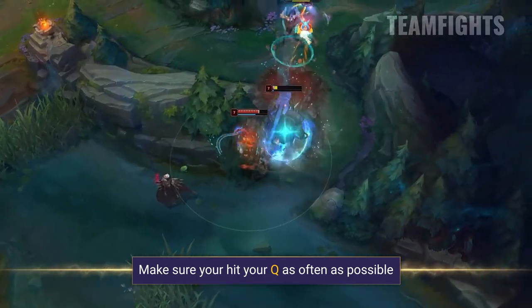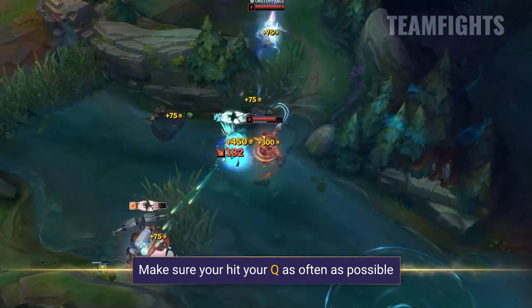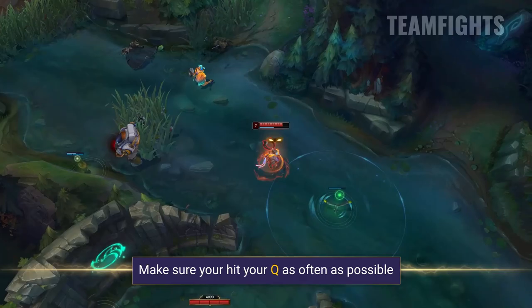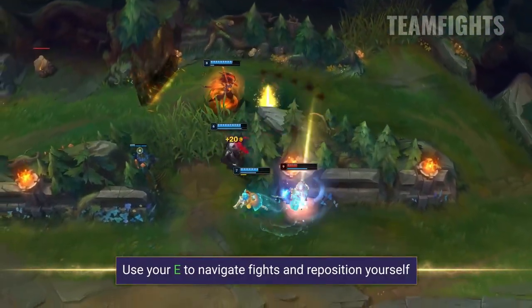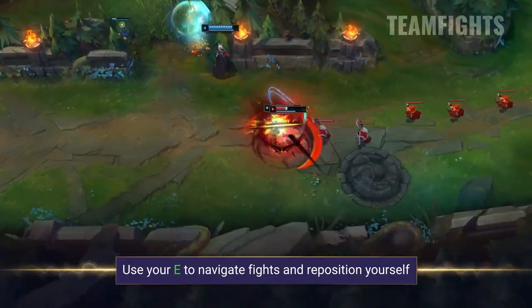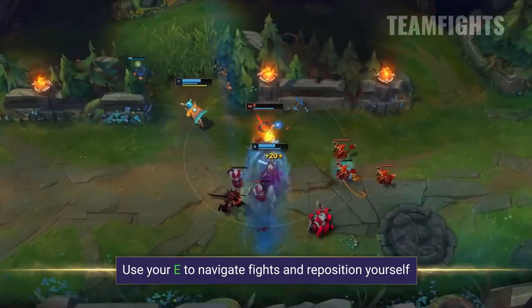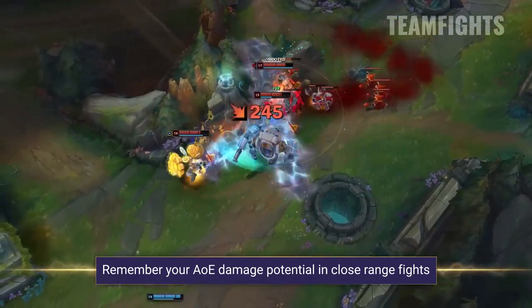Even if you hit your Q on nearby targets such as minions, jungle camps, or other champions, you still get the bonus range. So don't try to greed to hit it on a super mobile enemy champion unless it's worth the risk. Your E is your main way to navigate fights and reposition yourself. You get a couple of charges and you want to use them wisely. Always stay near your support or at least another teammate so you always have a safe escape if you need it.